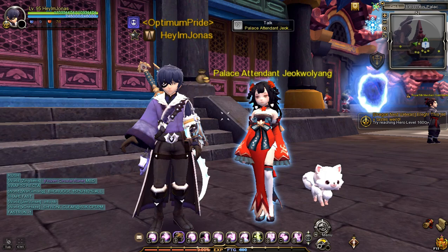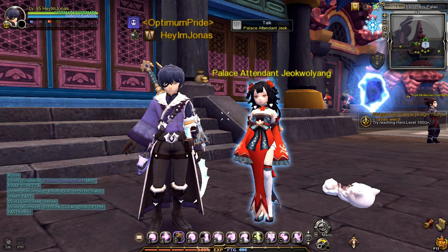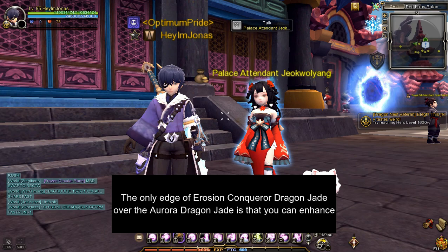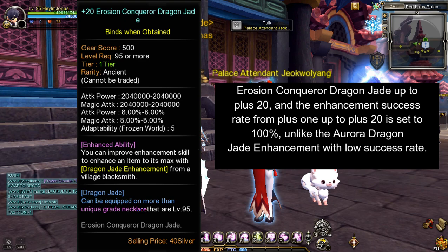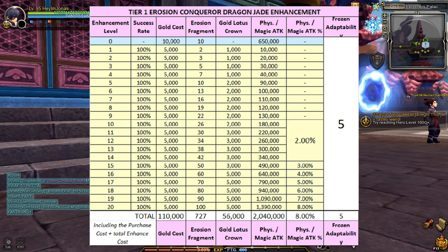Important note: Erosion Conqueror Dragon Jade is the replacement for the Aurora Dragon Jade. To show a comparison, this is the stats of plus 15 Aurora Dragon Jade, and this is the stats of plus 0 Erosion Conqueror Dragon Jade. In terms of their passive ability, Erosion Conqueror Dragon Jade has the same passive ability as the Aurora Dragon Jade. The only edge of Erosion Conqueror Dragon Jade over the Aurora Dragon Jade is that you can enhance it up to plus 20, and the enhancement success rate from plus 1 up to plus 20 is set to 100%, unlike the Aurora Dragon Jade enhancement with its low success rate.